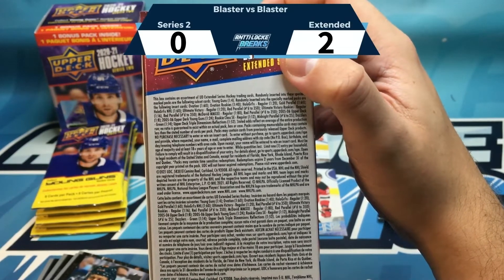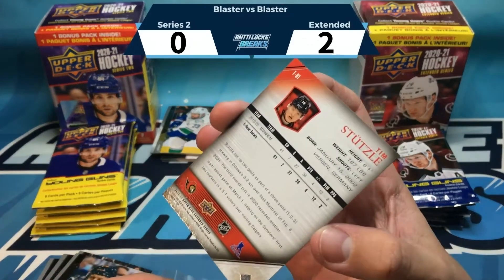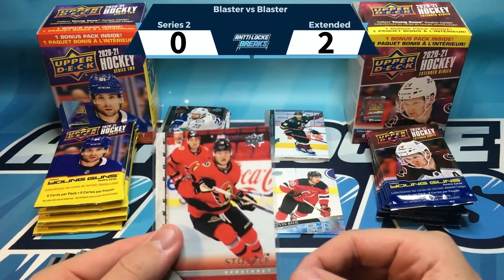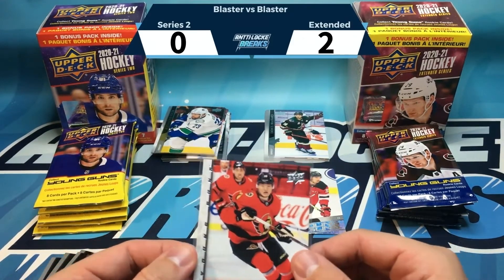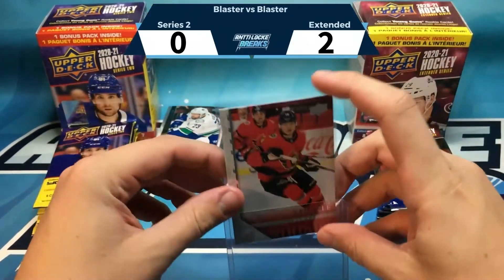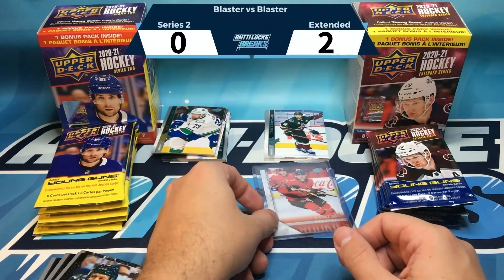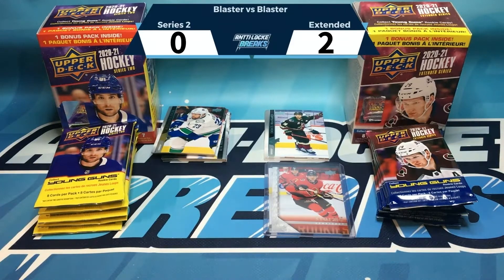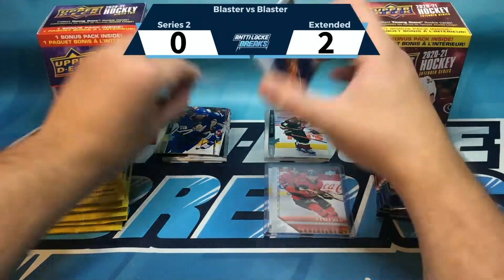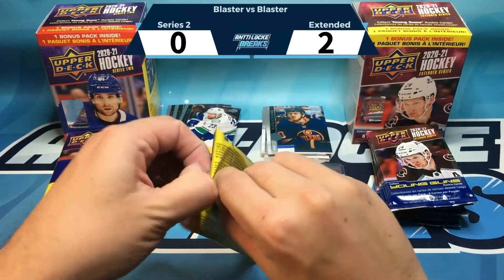The odds on hitting a Retro Young Guns are one in 24 — not bad at all — and we hit the right one: Timmy Stutzle in the Crosby year throwback Young Guns. Holy gosh, this is phenomenal. The pack win goes to Extended for the Timmy Stutzle. That was quite climactic for only the second pack of the box.